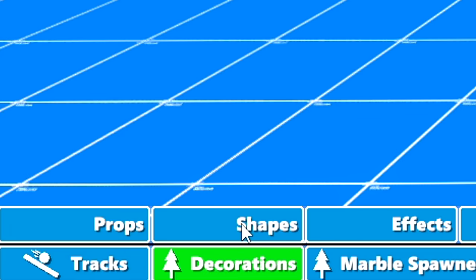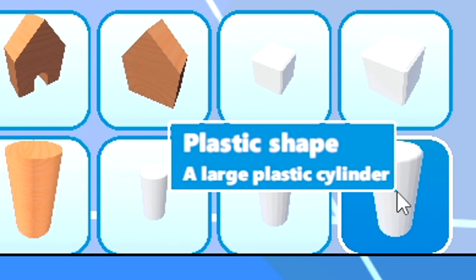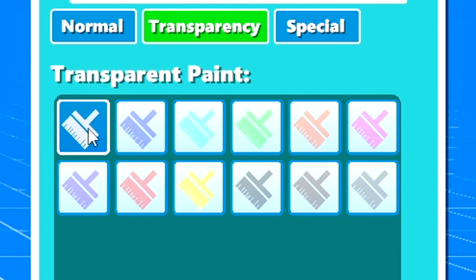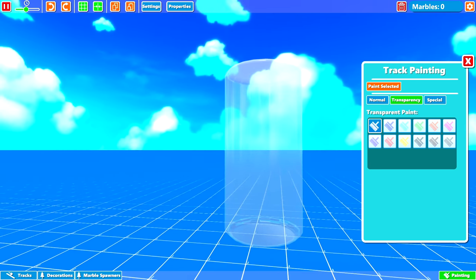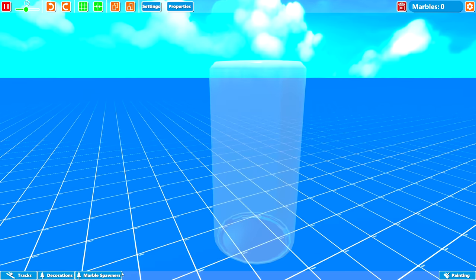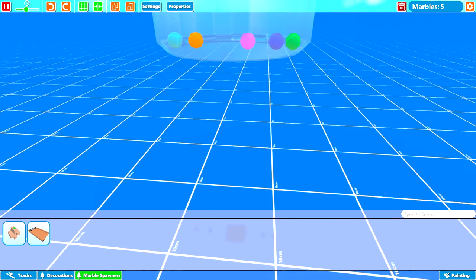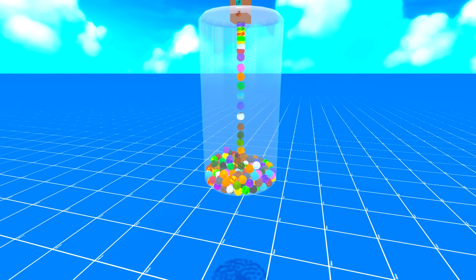So we're going to click on decorations, go into shapes, and get the cylinder out. That's the large plastic shaped cylinder — just put that down and move it up so we can see the whole thing. We're going to paint it transparent so we can see inside and through it. The reason I've chosen this is because you can actually fill it up from the inside with marbles. We'll get a spawner and chuck it on top — they're not falling out at all, so they are trapped inside the cylinder.